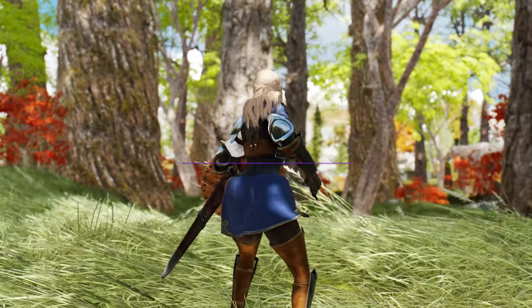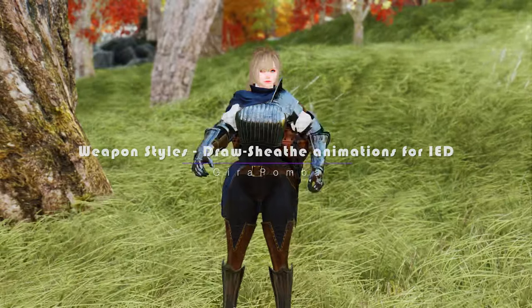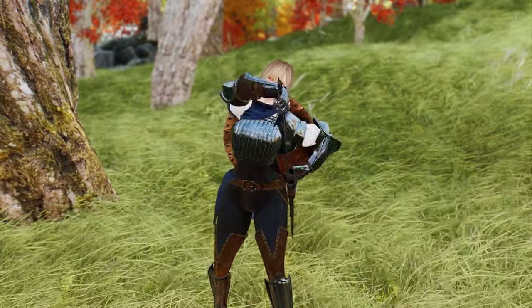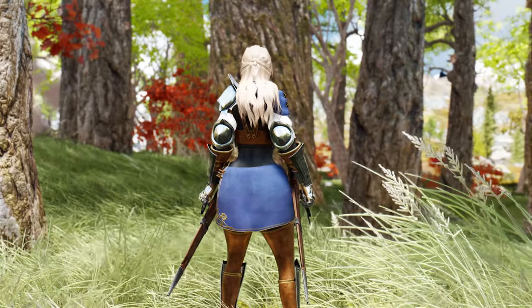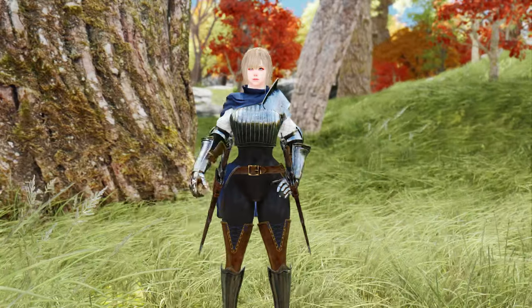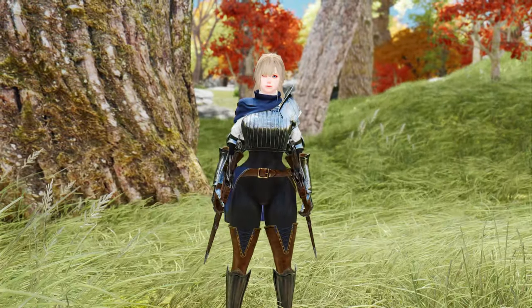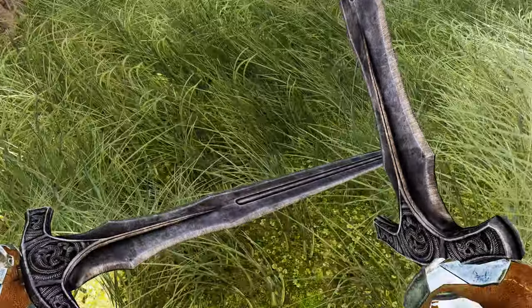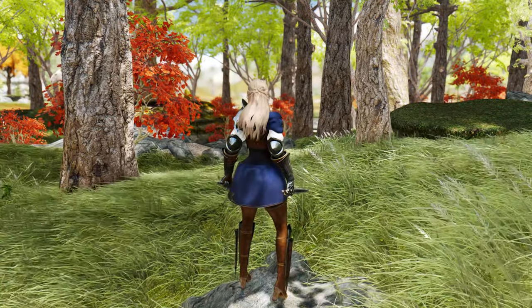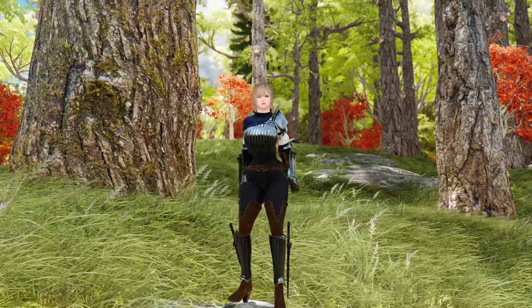Next, let me introduce you to the Weapon Styles Draw Sheathe Animations for IED mod. This mod utilizes the Open Animation Replacer to provide equipment draw and sheathe animations compatible with immersive equipment displays. It incorporates animations sourced from well-known animation mods such as Immersive Animations, Extra Drawing Animations, Belt-Fastened Quivers, Comprehensive First-Person Animation Overhaul, and more. Installing this mod allows you to enjoy high-quality animations without worrying about conflicts with other animation mods.